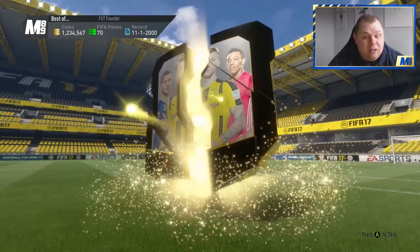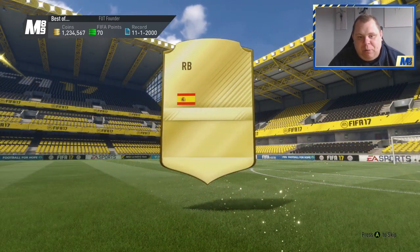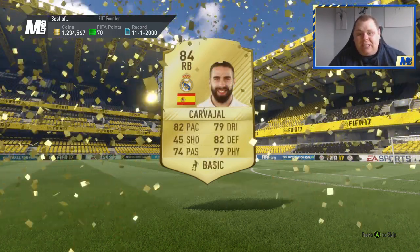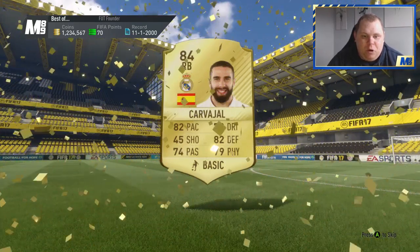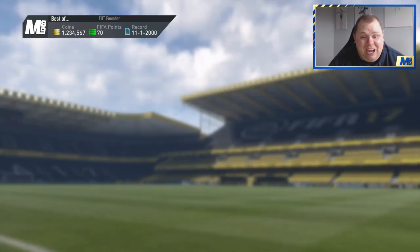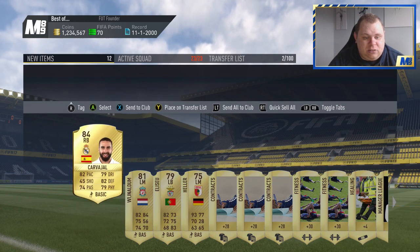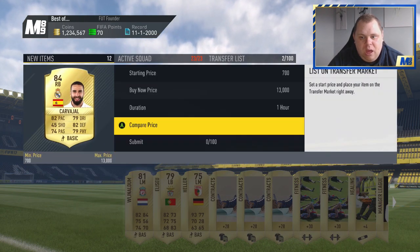The next 12 rare - no walkout. Decent sized player again, 84 plus. Right back - is that Carvajal? 84, get in! We needed a Real Madrid player for one of the requirements, that's not too bad. Danny Carvajal. Naldum is in there as well.